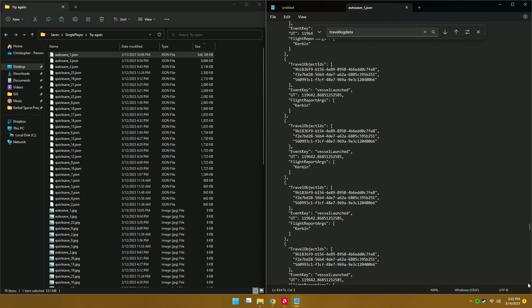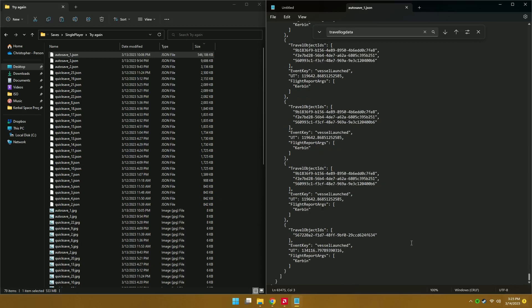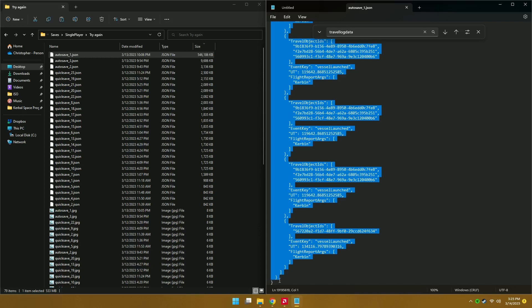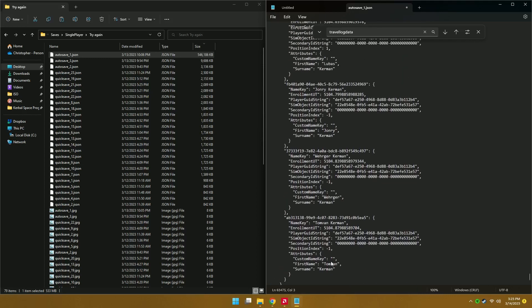Scroll all the way to the bottom — it's going to take a long time to load. This file is huge, and yours might be even bigger. Mine's close to 500 megabytes. Once you've reached the bottom, hold down the Shift key, click at the bottom, and make sure you select everything. Hit the arrow down key once to grab that last little line, then just hit delete. It might take a moment, but it's going to delete all of those lines.